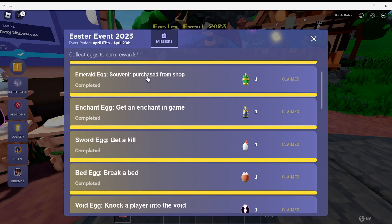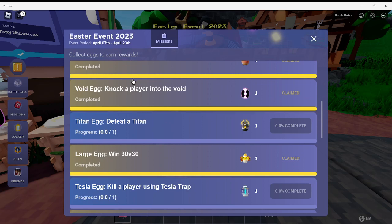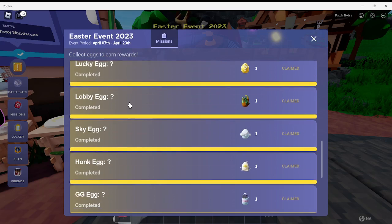Purchase a diamond upgrade, purchase the emerald souvenir egg for 3 emeralds, get an enchant, get a kill, break a bed, knock a player into the void, defeat the emerald titan, win 30v30, kill a player using a tesla trap, and break a certain amount of lucky blocks to get the random thing.